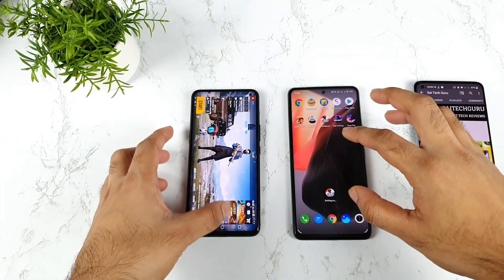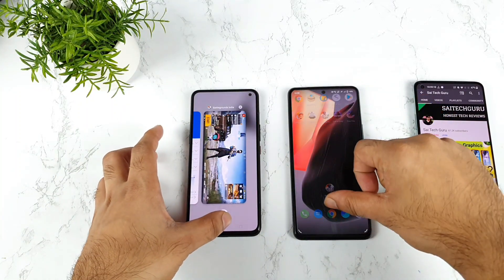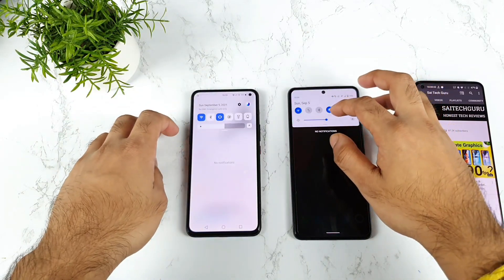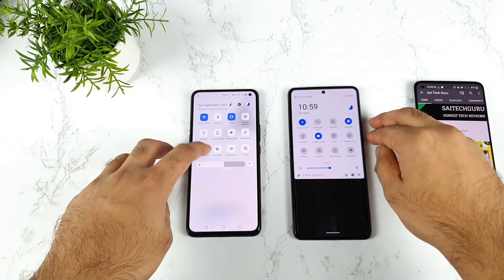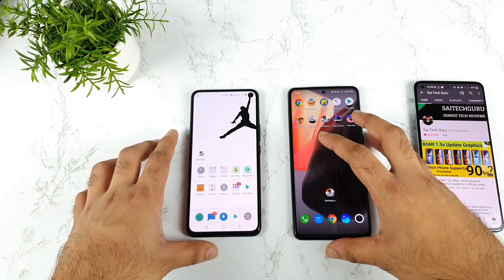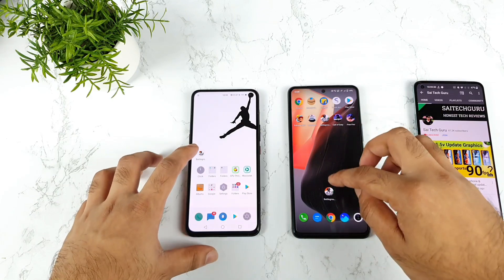Let's try to do a second round. In the second round, I need to enable the monster mode. Let me clear everything from the background — all apps are completely cleared. I need to enable the monster mode in the iQoo 3 device. Let's enable it and see if there will be any kind of difference this time in opening speeds.